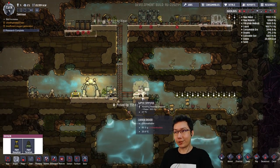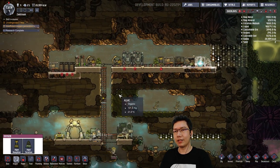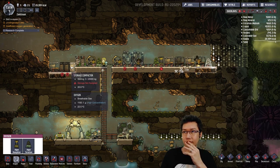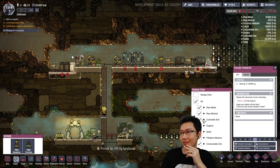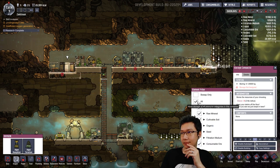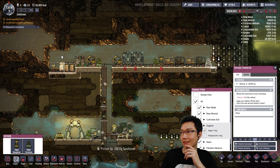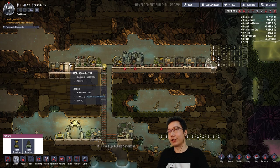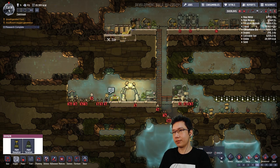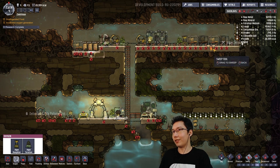Alright, this is pretty good progress for 20 minutes. Are we gonna run out of food? I think we're okay on food. Storage not assigned — right, I forgot to do that. Organic — do not put polluted dirt in here. I forgot to assign things to the storage compactors, so now they can actually sweep things up. Let's sweep all of this stuff up.